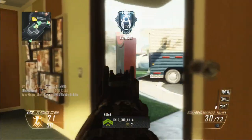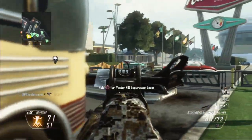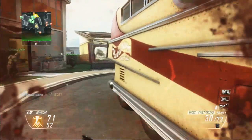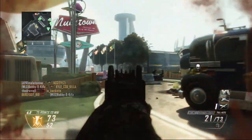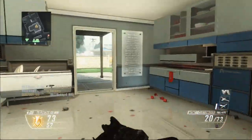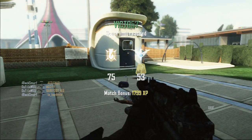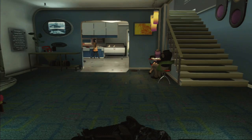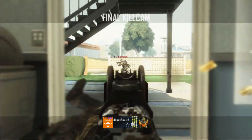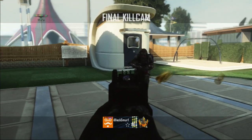My second weapon is the B23R, a 3-burst machine pistol — it's very powerful, usually a one-shot kill, worst case two shots to kill an enemy. The perks I'm using are Hardline, Ghost, Scavenger, and Tactical Mask. I'm using four perks, and in order to do that you need to use a wildcard. In Black Ops 2, you get 10 points to choose things for each class, and wildcards do count as a point. Perks count as well; the only thing that doesn't count is the scorestreak. So be very careful when creating your classes and use your points wisely.